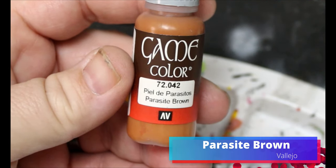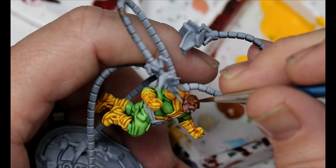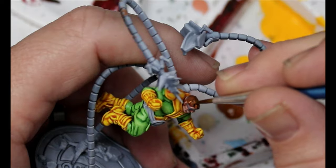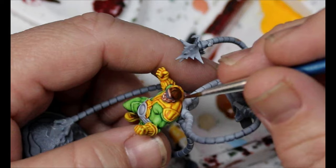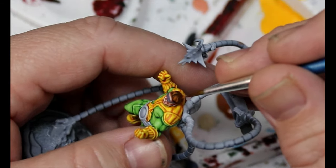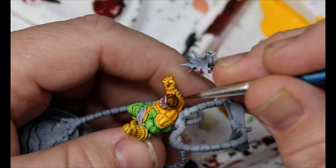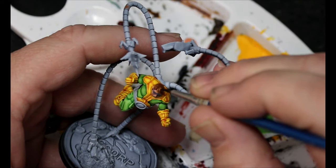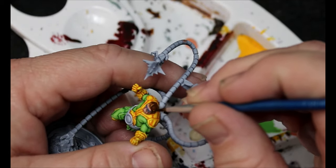We're going to move back to that parasite brown and this is just going to go as a highlight on that hair that we did. Optionally you can add a little white and do a second little highlight if you want — you don't have to, but I did decide to do that here.